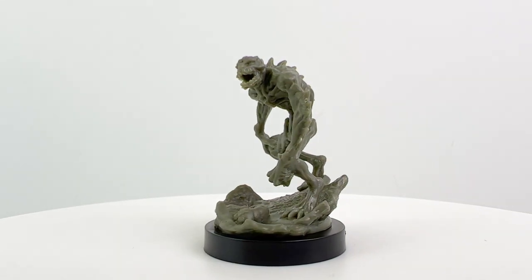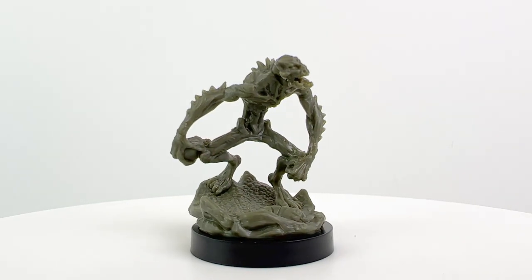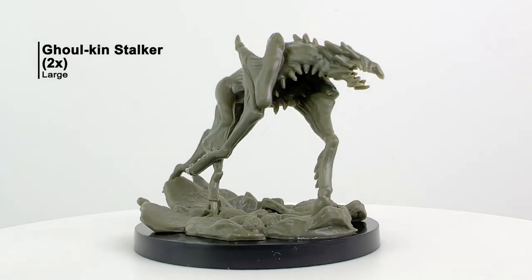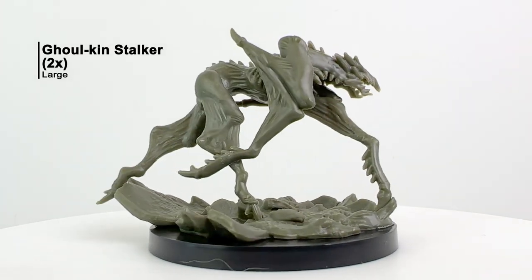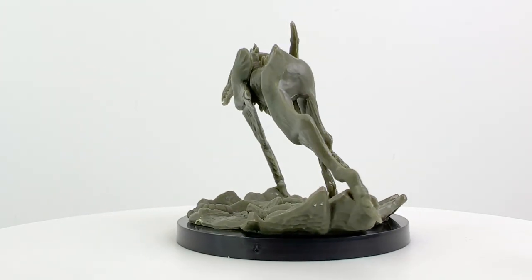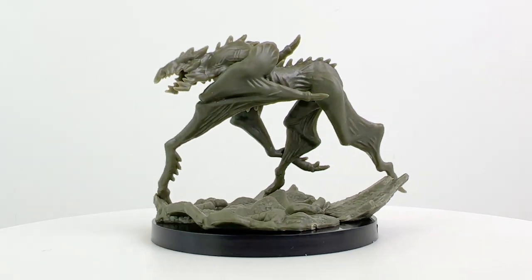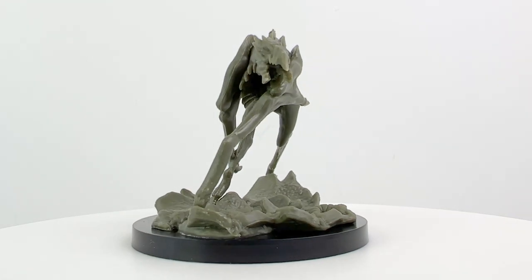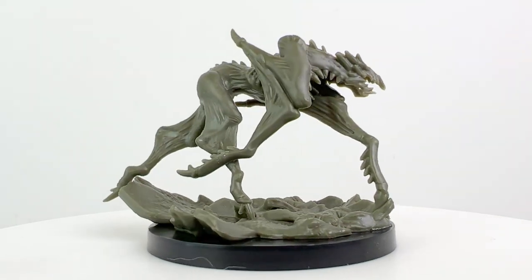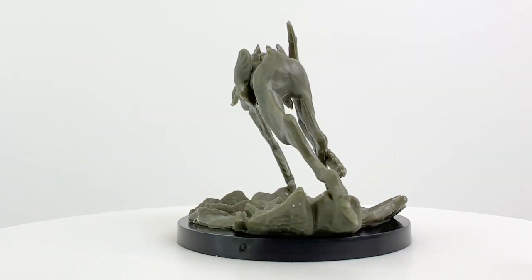We get eight total reaver minis, which is quite a lot for a single sculpt, and these are the only medium-sized creatures in this set. The ghoulkin stalkers are a bit of an offshoot of the reavers, able to attack twice with their claws but lacking a bite attack — though two strikes with the claws means two opportunities to paralyze. The set comes with two CR1 stalkers, listed as mediums though they are on large-sized bases.